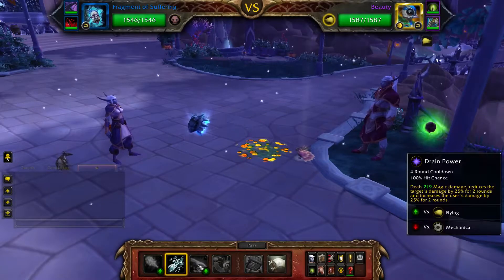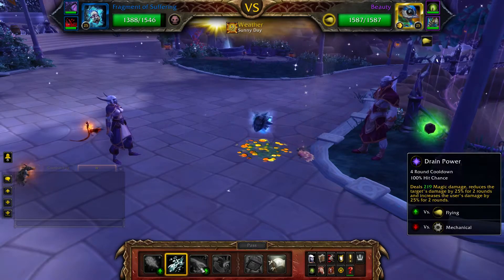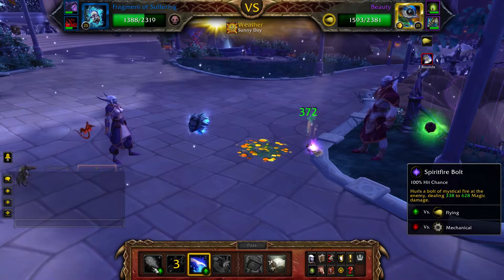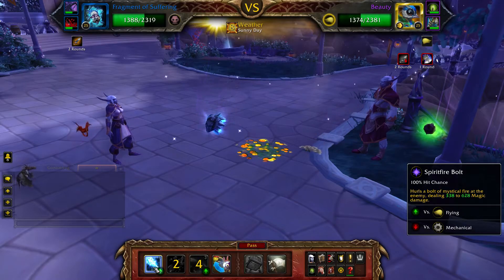Start with your Fragment of Suffering and cast Breath of Sorrow, followed by Drain Power, and then Spirit Fire Bolt until Beauty is defeated.